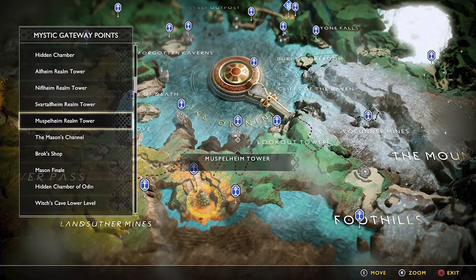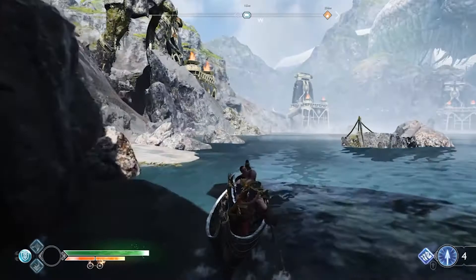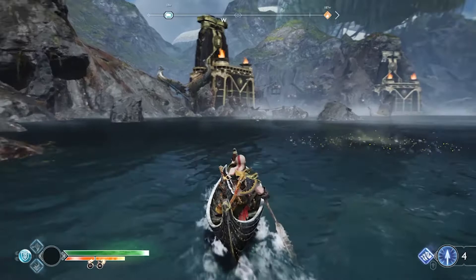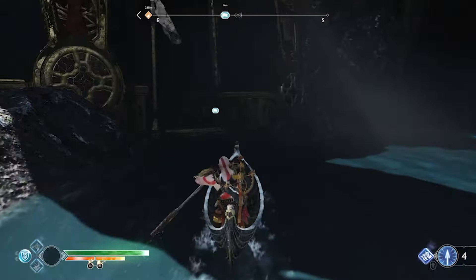The first thing you want to do is go to the Muspelheim Tower, and that's the tower that has the statue of Thor sitting on top. Depending how far along the game you are, there will be two ways to get to this tower. If you're quite far along, the easiest way is just to get the elevator on the side, and I'll show you the alternative route later on in the video or check out the timestamp.